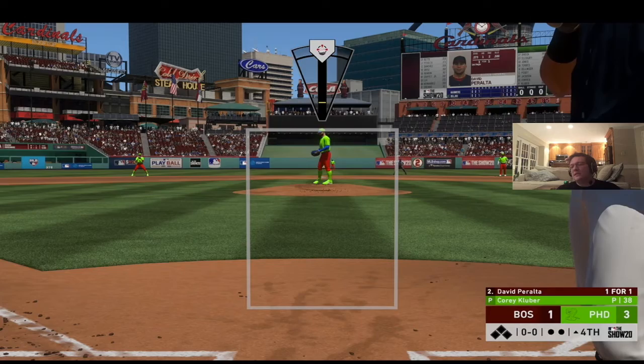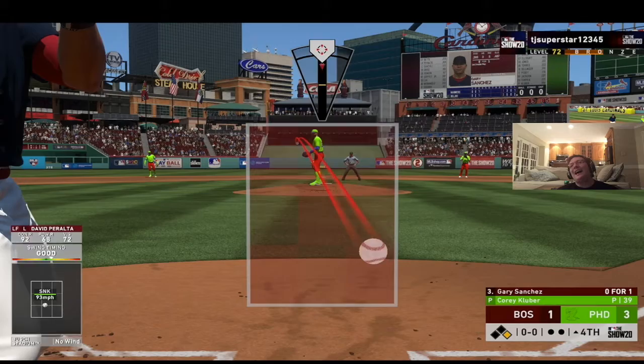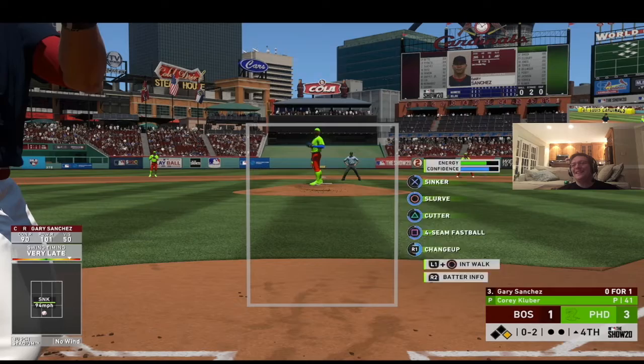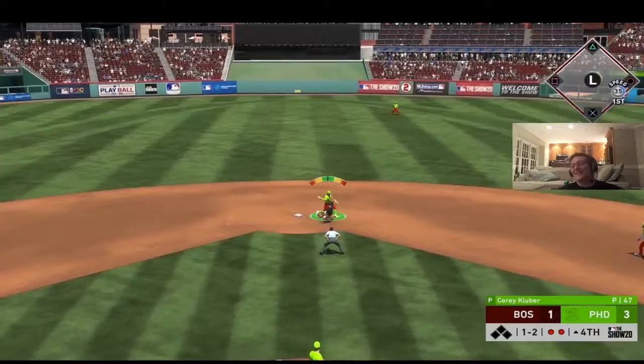Leading off the fourth is David Peralta who hits a leadoff single between short and third. I make Gary Sanchez look silly and then strike him out on the slider on the 0-2 pitch. Big Papi grounds into a double play to end the top of the fourth.